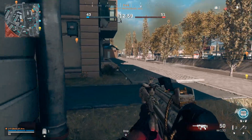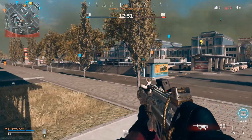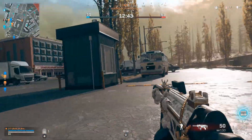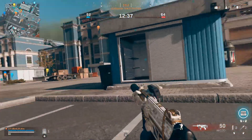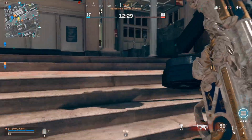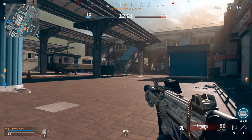Corner checking goes beyond tight scenarios — it applies to everything, even running across the street. 120 FOV lets you see all the way over there, but if you don't have it, always look left and right. One thing I like doing is corner checking while slide canceling so you don't lose momentum. You can flick really fast or go a little slower, but just remember to use your slide to keep that momentum up while always corner checking.